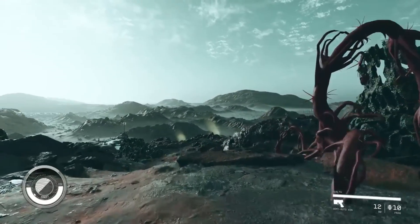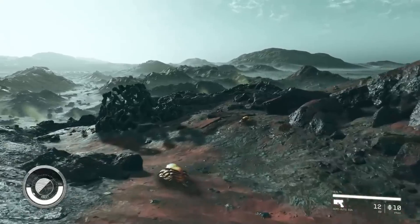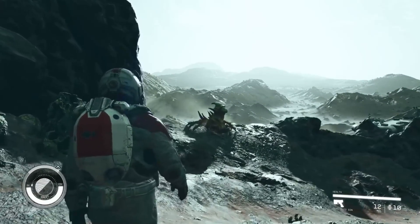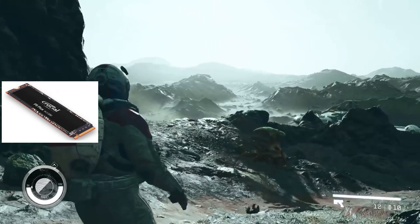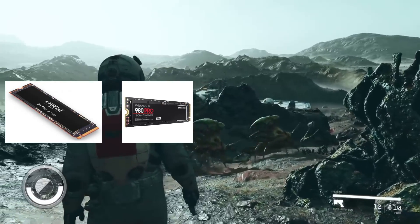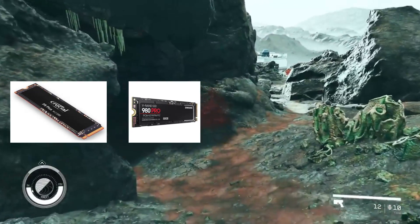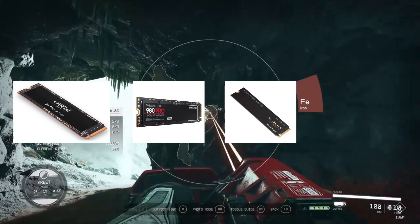We recommend the following SSDs. For Gen 4 SSDs, you will need an Intel CPU which is 11th gen or newer; for Ryzen, you'll need a 3000 series or newer. These read-write speeds are in megabytes per second. First off, the Crucial P5 Plus Gen 4 which has 6600 and 4000 read-write speeds. The next one we recommend is the Samsung 980 Pro Gen 4 which has 6900 and 5000 read-write speeds. If you are after one of the best available to make your gameplay the best it can be, then look for the WD Black SN850X which has 7300 and 6350 read-write speeds.